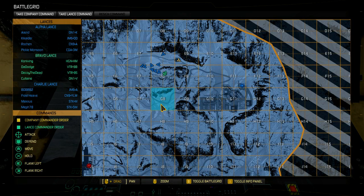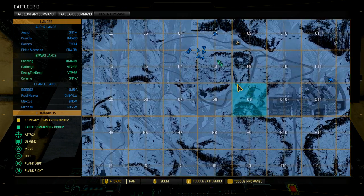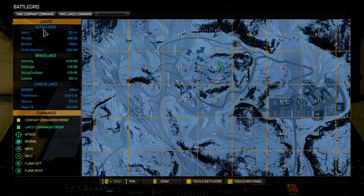We're going to pull this map up and I'm going to go over the interface first, then next match I'll try to do an actual command demonstration. Now, on the left here you have your lances: Alpha, Bravo, Charlie. The one that has this ugly teal color is yours. The one that is almost impossible to read is everybody else's.